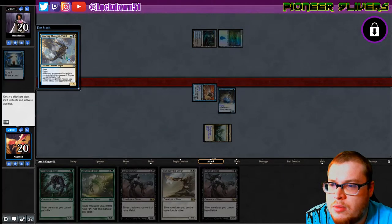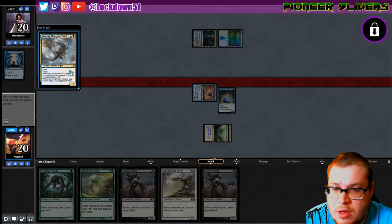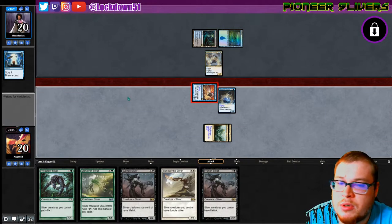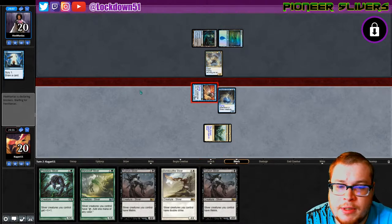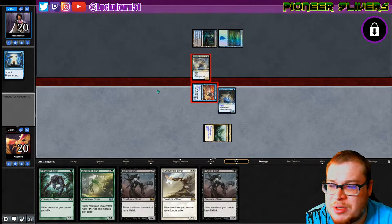Oh — as long as your opponent has any more cards it gets plus one plus zero. Ooh, is this mill? Flash, flying — as long as it's plus one plus zero, whenever one or more rogues you control attack, each opponent mills two cards. Okay, goodbye Gale Rider — my bad, I didn't know you were just going into your death. That's quite unfortunate. There's always the hope of the misclick.